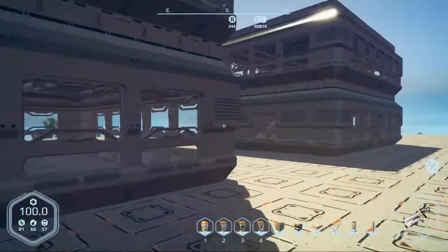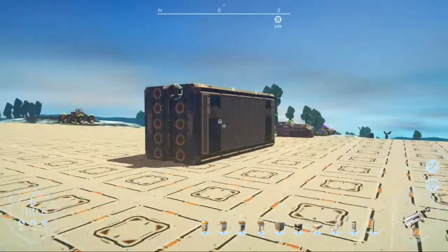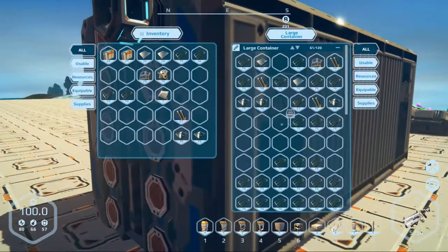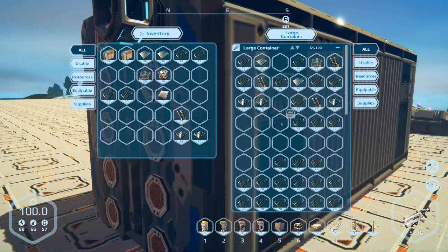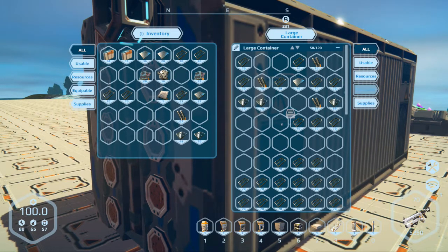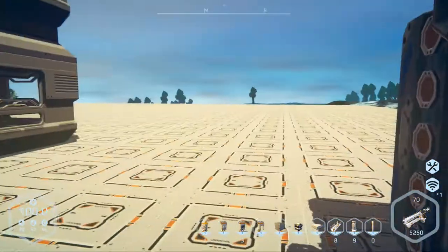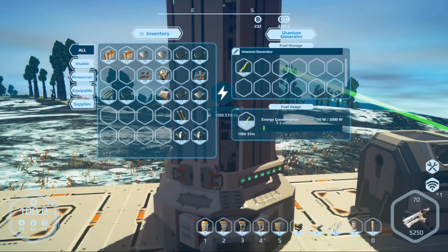I don't have any uranium on me at all. I got some in there but not sure how much. I've got nothing on me and nothing in here. Alright — reinforce frames, level two circuits, mark two plating. I have mechanical parts, and I've got enough composites.